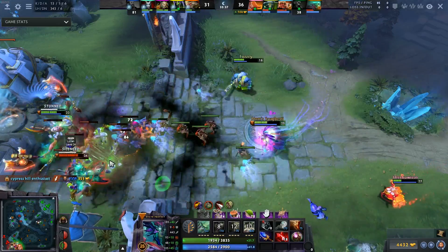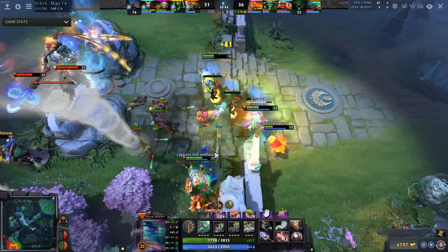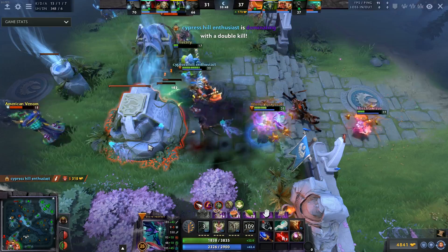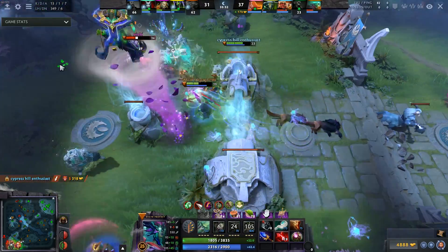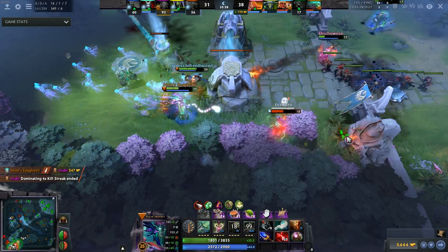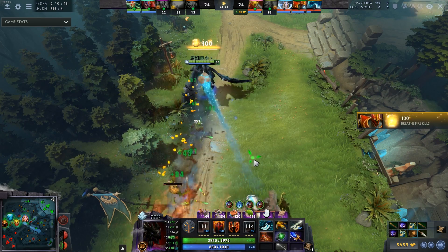Death Prophet naturally can buy Aghs because after you pick up a Eul's Scepter and maybe one other defensive item such as a BKB, you naturally have this weird state where you want to buy one item — whether it's an Octarine Core, Blink Dagger, or Solar Crest. The new Aghs gives you a lot of burst potential, decent stats, and overall is a solid third or fourth item pickup on Death Prophet.